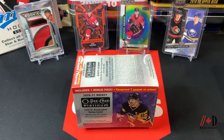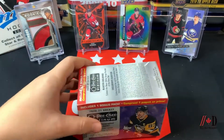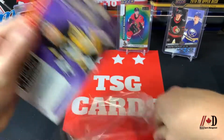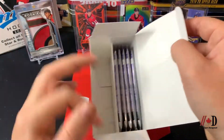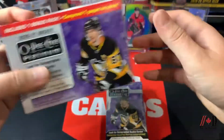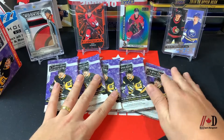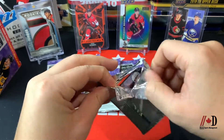We have five packs today from this blaster box. The retail packs are purple, which is a bit different from the white colored packs you see in the hobby version. We'll set the box aside — there are our five beautiful packs. Let's start right to left and jump into the first pack. The configuration is four cards in each pack.